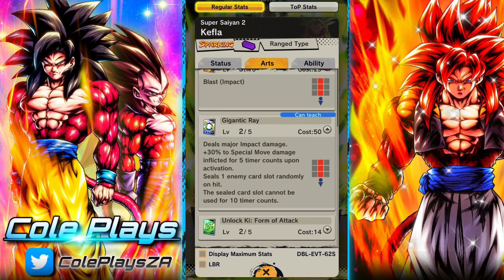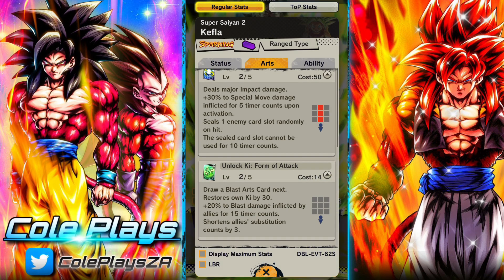Nothing too crazy on the blasts. Gigantic Ray does do a really cool effect of sealing the enemy's card for 10 time counts, which I think is good and can be helpful to a lot of players. The support skill is okay — you draw a Blast Arts card and restore your ki.